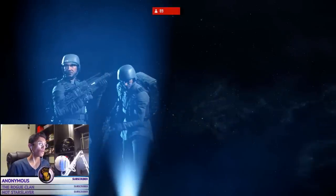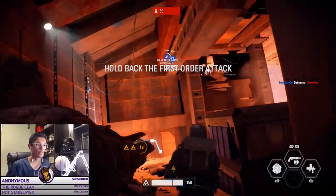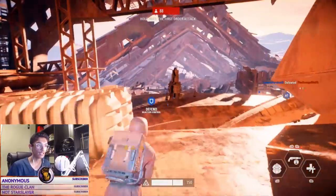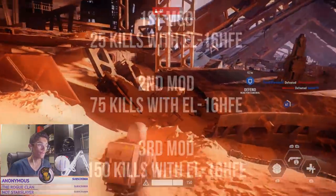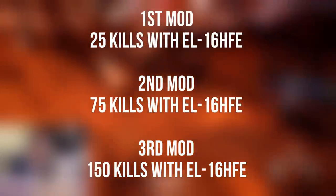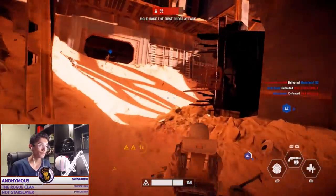Now we're going to go over the three different attachments that can be unlocked for this blaster. The first attachment, which is the easiest one to unlock, is the reduced recoil. I'll put up a text showing how many kills it takes to unlock it.